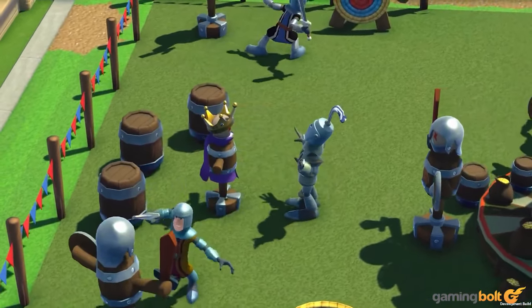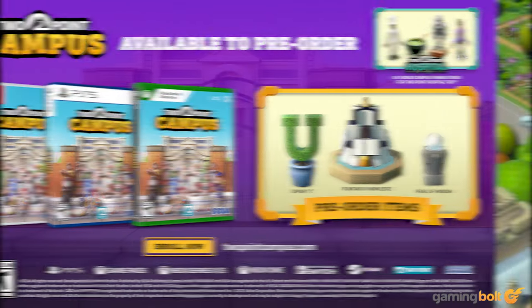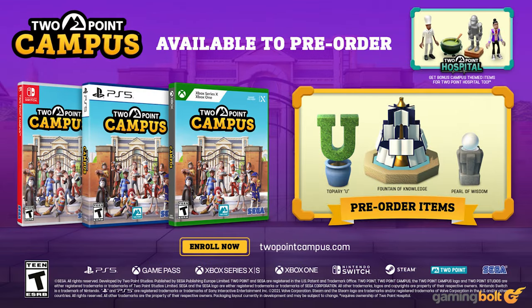Two Point Campus is launching for PlayStation, Xbox, Nintendo Switch, and PC on August 9th. If you decide to pre-order the game, you will get some in-game bonuses, including decorations to place in your campus like a U-shaped topiary, the Fountain of Knowledge, or the Giant Pearl of Wisdom. Meanwhile, those who own Two Point Hospital will also get campus-themed items in the former, including a campus jacket and various items themed after different schools in Two Point Campus.